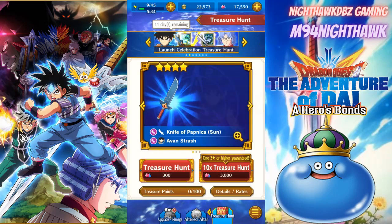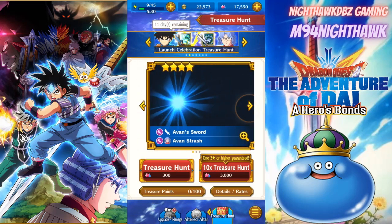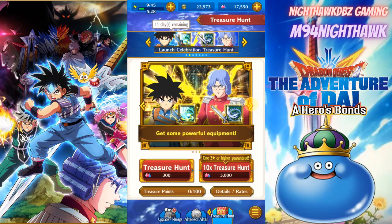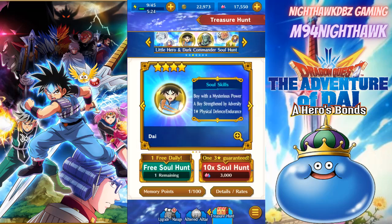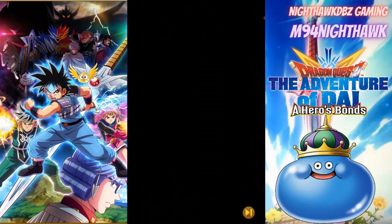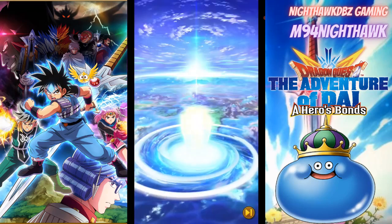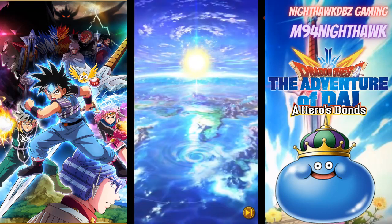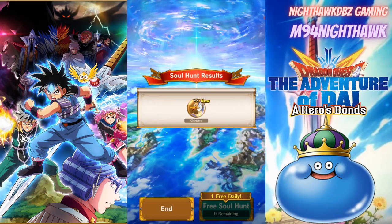We also do have the launch celebration for Dai and Avan's weapon as well, with soul skills included. Make sure you look at your summons because you never know if you're going to have a daily free summon or anything like that.